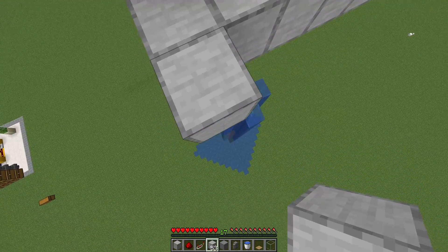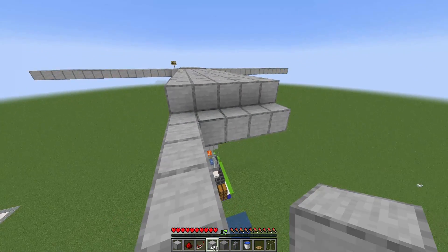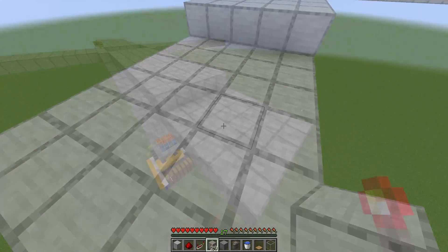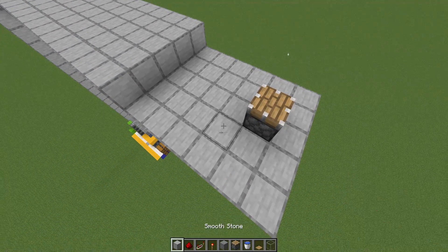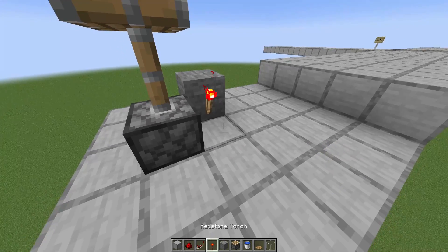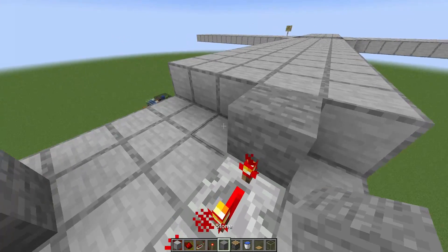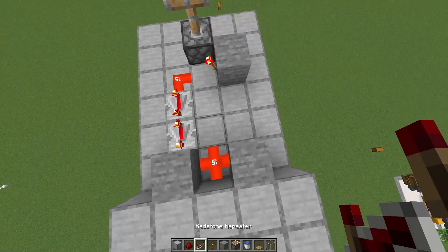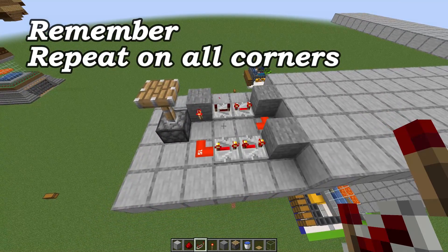The platform is going to be five wide by six blocks long, so extend this about six blocks going outwards and fill it up. Once you've done that, place a piston right there in the center, a block on the side. Add one redstone torch, one redstone dust, a repeater on full delay, and another one with a block in front and a block on the side with some redstone dust in the middle. And two more repeaters on full four ticks — all of them on full delay. Remember to repeat this on all four corners.